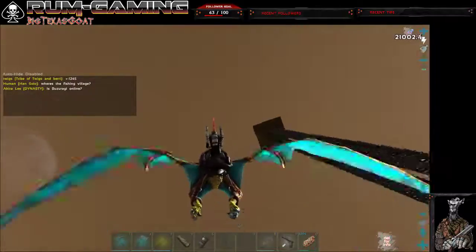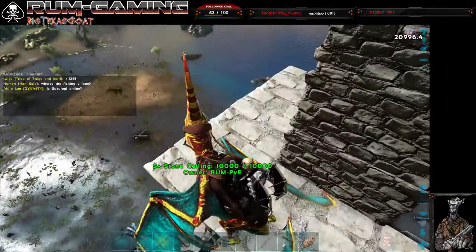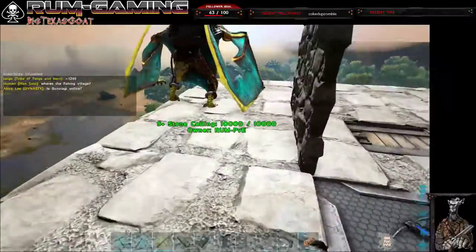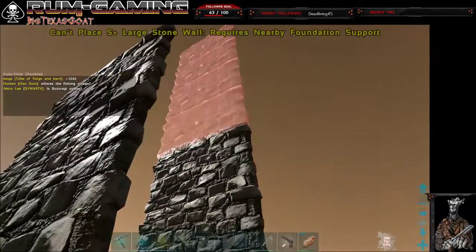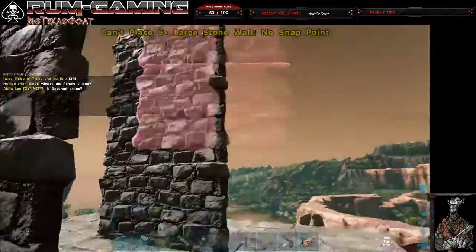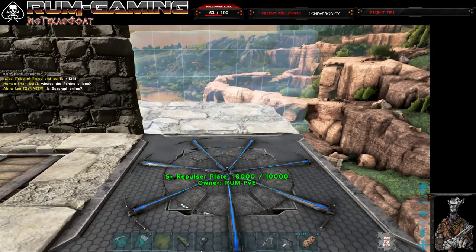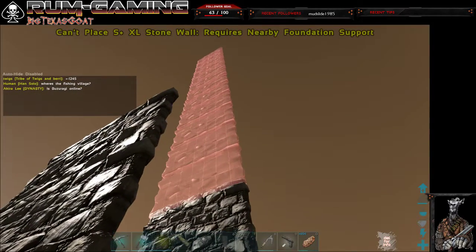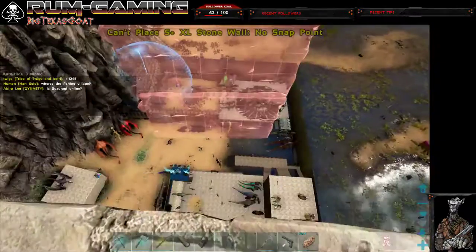We'll come up here and show that. So I've got a large wall. You can see when I go to place it there, it requires nearby foundation support on either side. But I can place it down here. And same thing with the XL wall — I'll place it down here. Up there, I've somehow run out of foundation support. This is as high as it'll let me build, just right here.